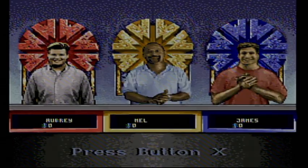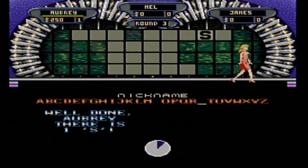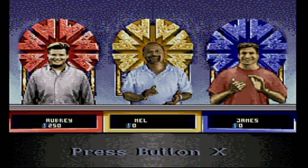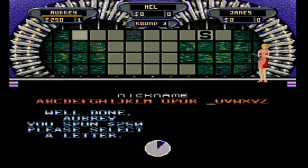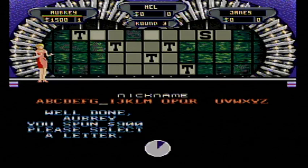$250. Try an S. $250, $250. Do we have any T's up there? Five T's — good time for that. Each one worth $250, so that's $1,500 for me. I'm going to spin again. $900 — that's a good one. How about an H? I believe there are four of them. Four H's — another $3,600. It's supposed to be at $5,100.